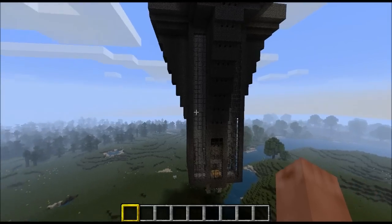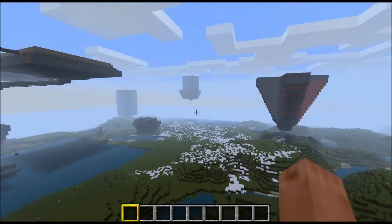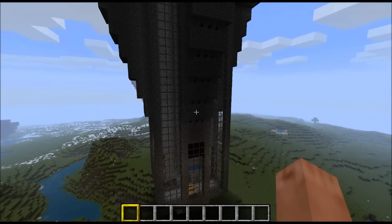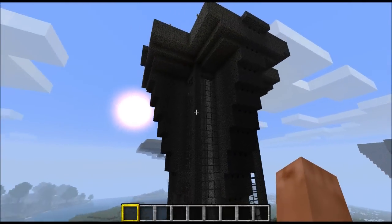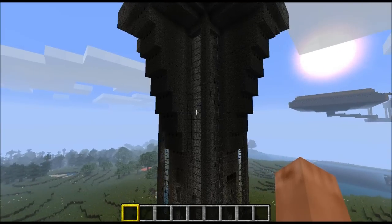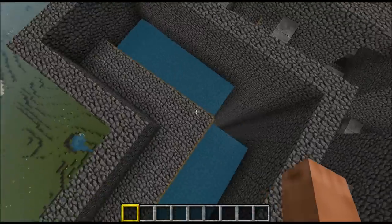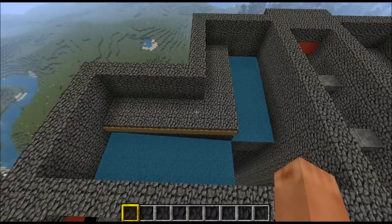Okay, we're back and we are in creative mode in my test world. I currently build most of my farms here before going into survival. So this is the first prototype I built — it is smaller than the one in survival. Now I can actually explain how this works. We've got the old-fashioned spawners here which do normal mobs.